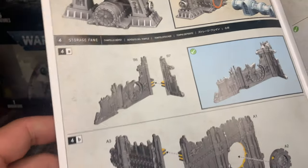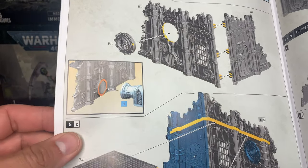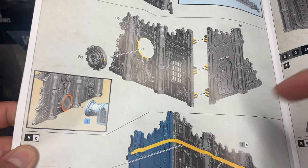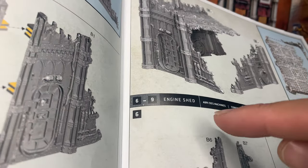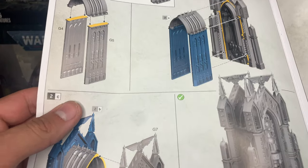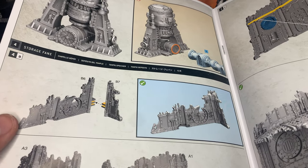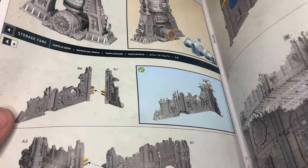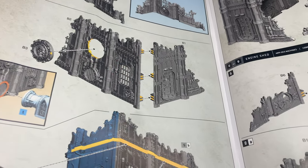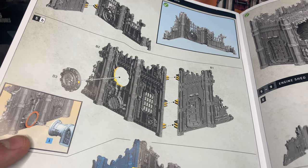It looks like it should be really easy to put together. A lot of the sections — I wish there was just a little more differentiation between the corner buildings, because they look to be about the same. I know there are some rules with the engine sheds and some power-ups and different ways you can interact with the terrain. For example, the coral transmitter — I know there are additional ways you can use that in your games. But I didn't get it yet because I'm still new to the game, so I'm kind of just waiting to digest it a little at a time.